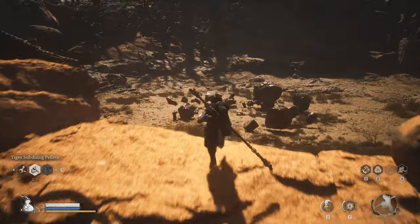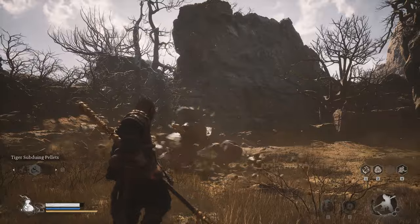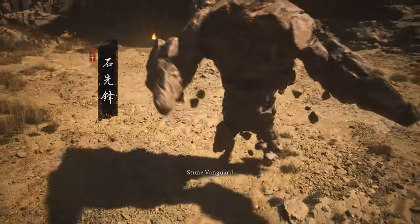The other similar key item is the Sternus of Stone, which can be obtained at the Frightcliff Rockrest Flat Shrine by defeating the Stone Vanguard boss.